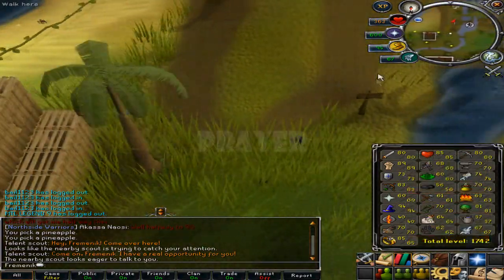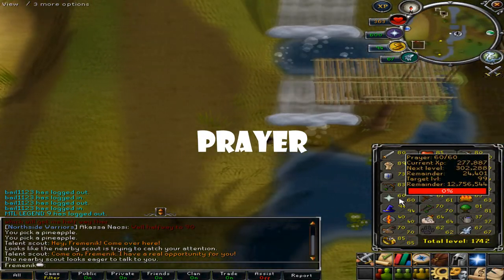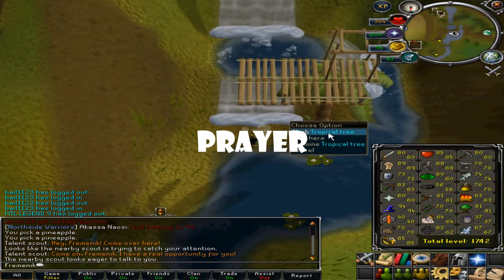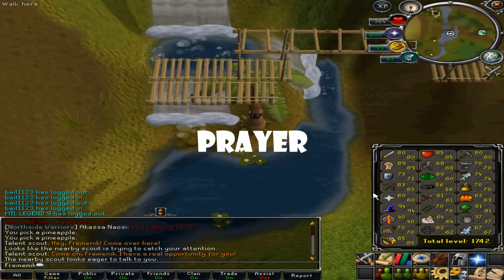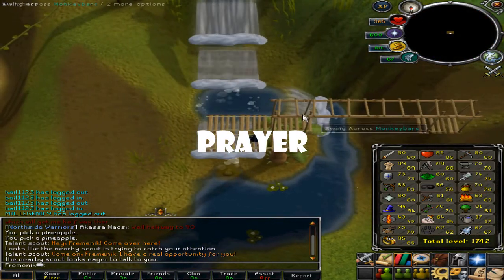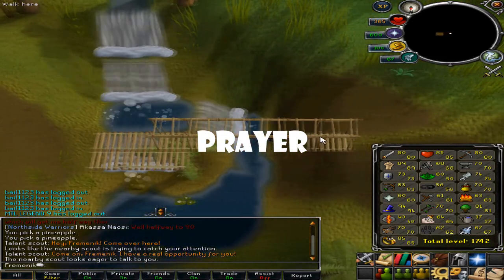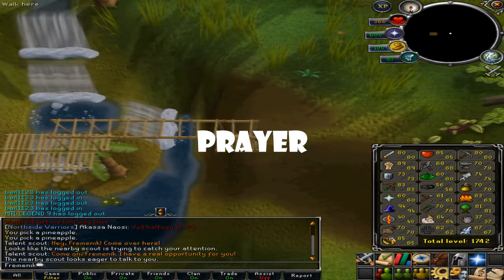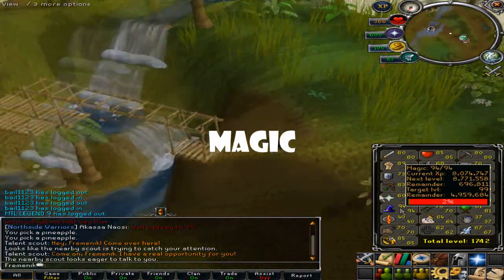Next up is Prayer. To get to 99, use the gilded altar and use dragon bones or frost dragon bones — it's your choice. I prefer dragon bones as they're less expensive, but frost dragon bones are faster to get to 99. If you've got the money, go for it.